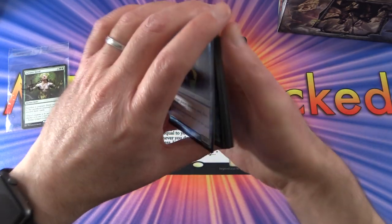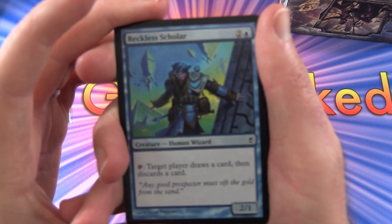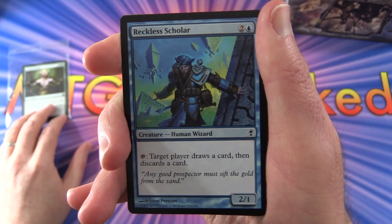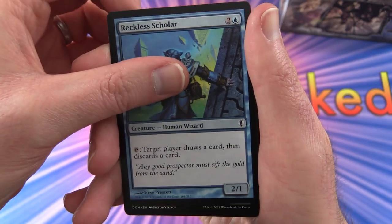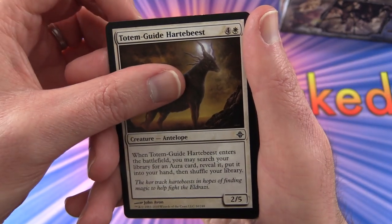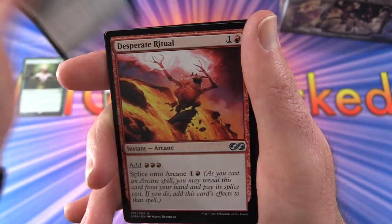Let's dig into it. And remember, tomorrow same times hopefully, we'll have two more videos with the remaining patron snack packs - so stay tuned for that. Okay: Reckless Scholar, Academy Drake, Totem Guide, Heart to Beast, Lotus Eye Mystics, Turn to Mist. And for uncommons: Desperate Ritual, Lightning Mare.